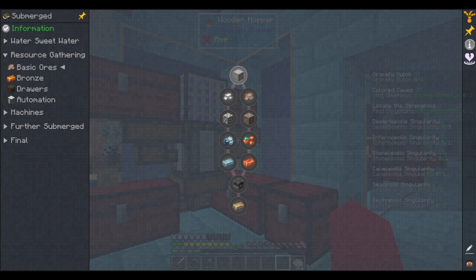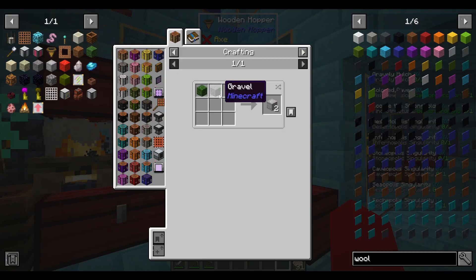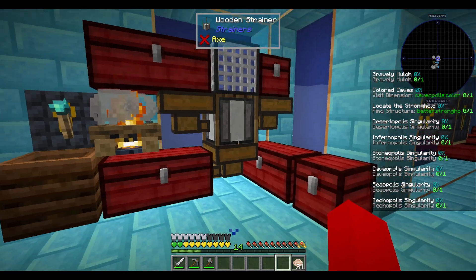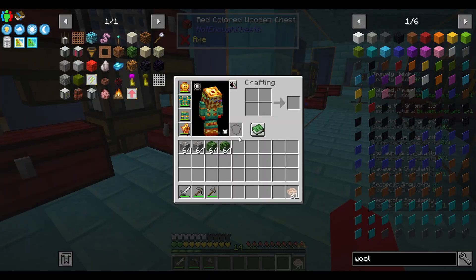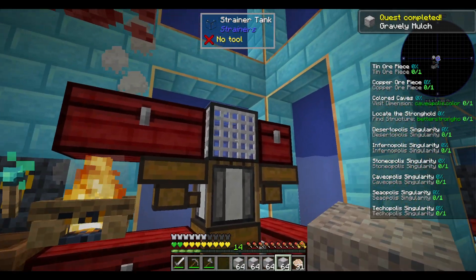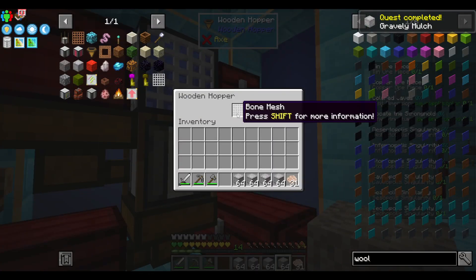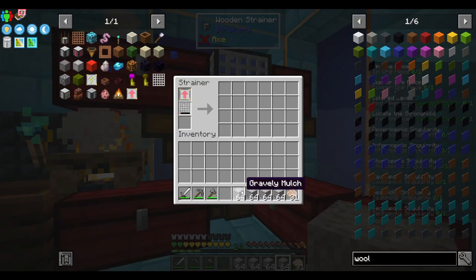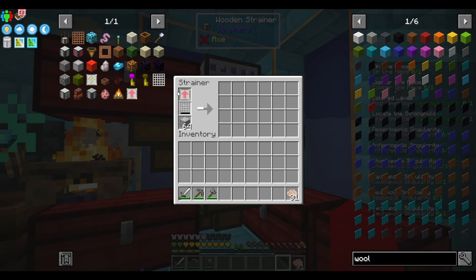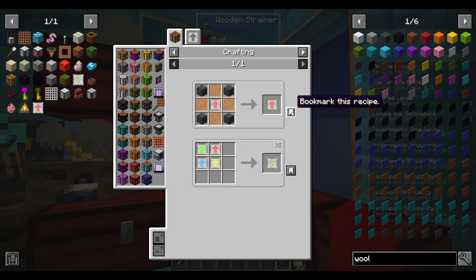Gravelly mulch is what it is — that's just going to be a mix of the mulch I've been making and the gravel. The mulch from last time is filled up, so I just have these. I think two stacks will be good for now. When I looked it up, it just needed the bone mesh, so I can just throw that in there. I'm liking that the mesh is working well.